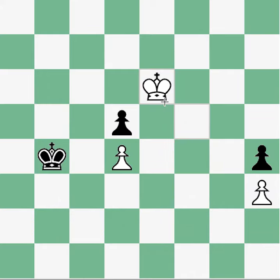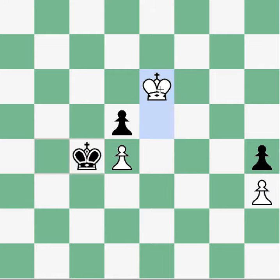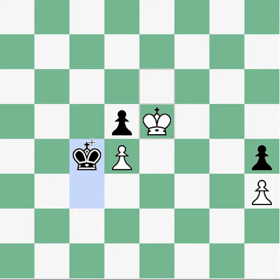By playing King E6, we're saying we're not going to give you the trebuchet position, but now what can black do to avoid it? So obviously if black goes here, this is that same position, and now black cannot maintain defense of their pawn. So they would lose here.